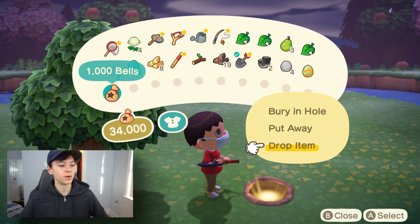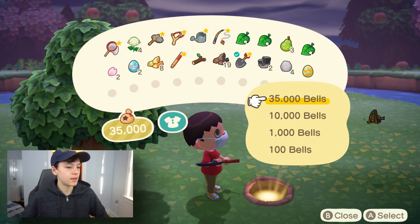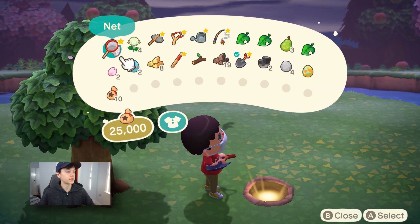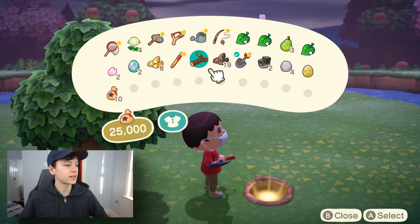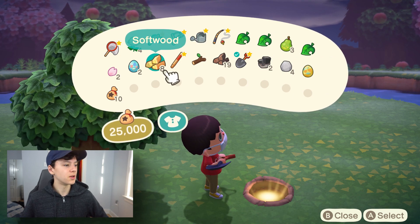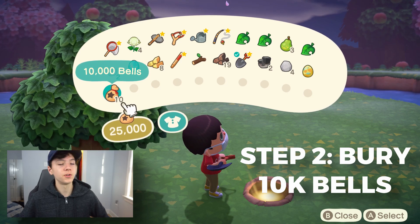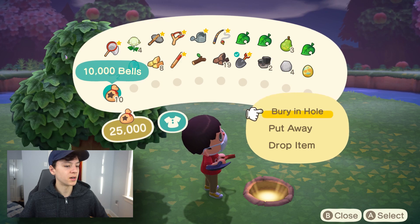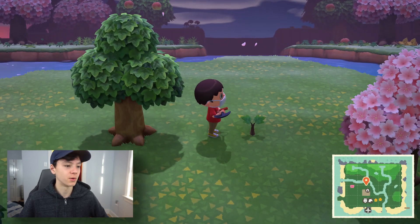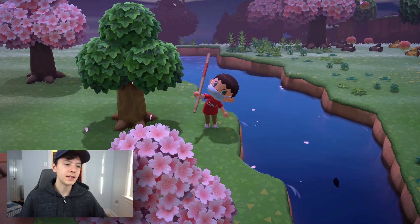Put away the 1,000 bells — that's going to put it into your bell counter. Then select 10,000 bells. Make sure you have 10,000 bells on you; if you don't, obviously it's not going to work. I wouldn't recommend planting less than 10,000 because that's the max you're going to get. Make sure you're holding your shovel first, because if you do it without the shovel it's not going to work. Then click on the bells and do 'bury in hole' — the bury in hole option won't show up if you aren't holding your shovel.